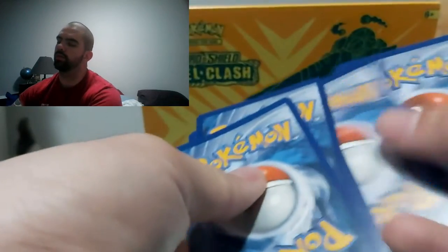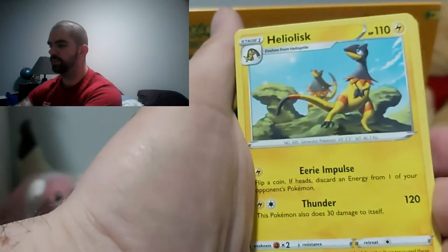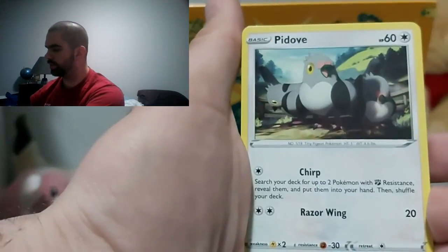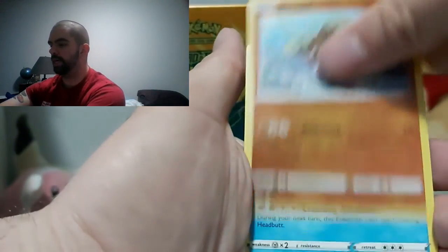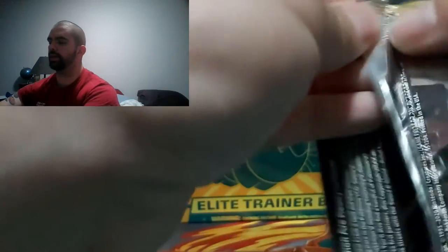Coker, Quark, Metal Energy, Twin Energy, Heliolisk, The Blade, Natu, Trubbish, Pitof, Eoptile, Voltorb, Spinnacle, and a Galarian Darmanitan — non-holographic.